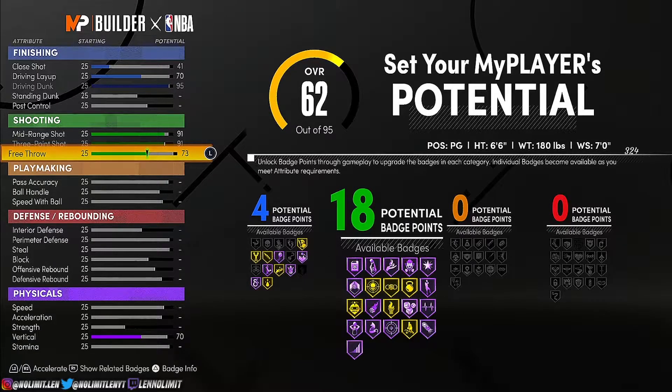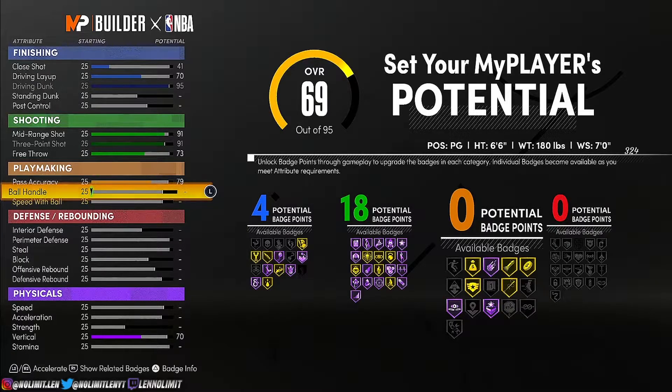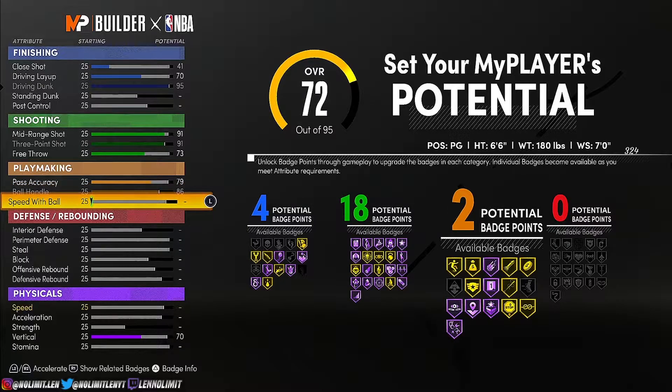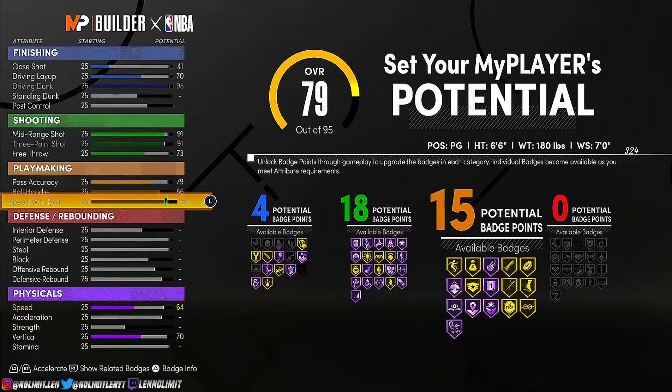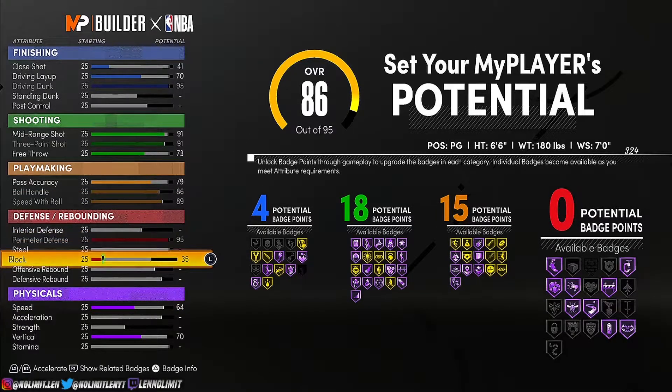Now you can dunk on people and you can shoot. But it gets better — pass accuracy, 79. Ball handling, 86. Speed with ball, 89. So now you can dunk on people, shoot, and you can break ankles and dribble. Yeah, that's already OP. But look, it gets even better — perimeter defense, 95.